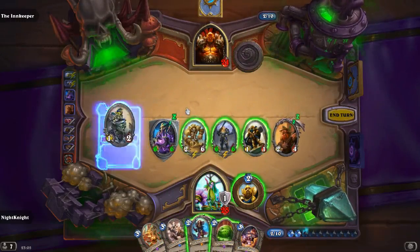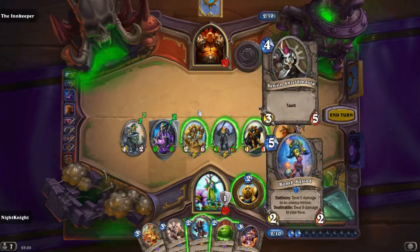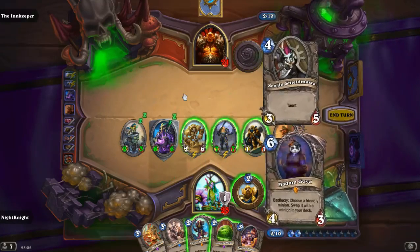Now how does it work with Joust? In this case it will get the buff — the plus one, plus one — for every time it wins the joust. In this case it wins two times, so this minion will be 3/4.